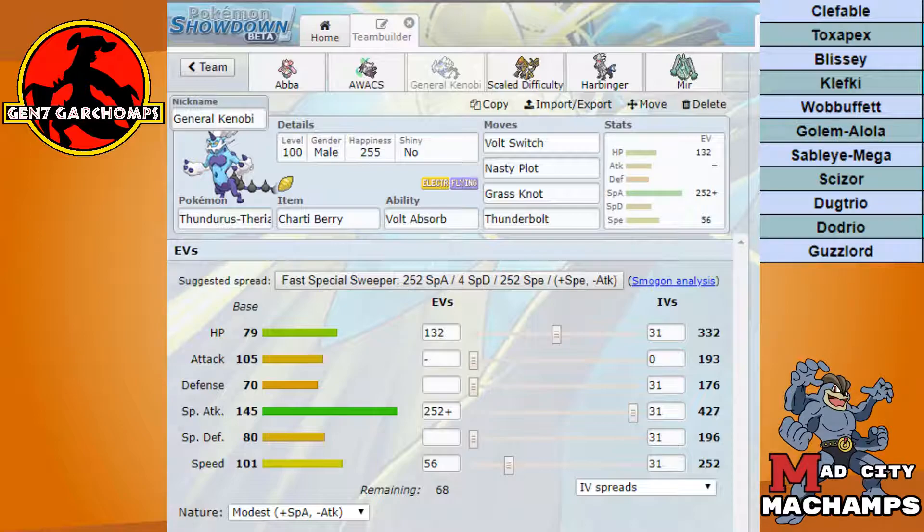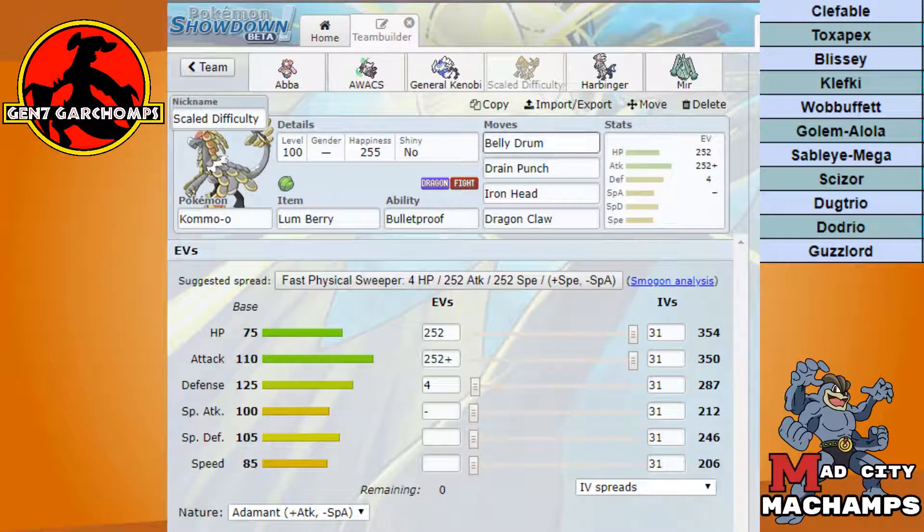The speed investment on Thundurus-T is one point higher than the fastest Jolly Scizor he could possibly run. I'm never going to outspeed Dodrio or Dugtrio so there's no real reason to think about that. The item is Charty Berry — that lets us take a Stone Edge from Dugtrio, even the Z-version, and then kill with Grass Knot. It also lets us take a Scarf Alolan Golem hit, though Golem goes one or two points of speed above a Modest Thundurus. I value the extra damage on Dugtrio more than outspeeding Alolan Golem.